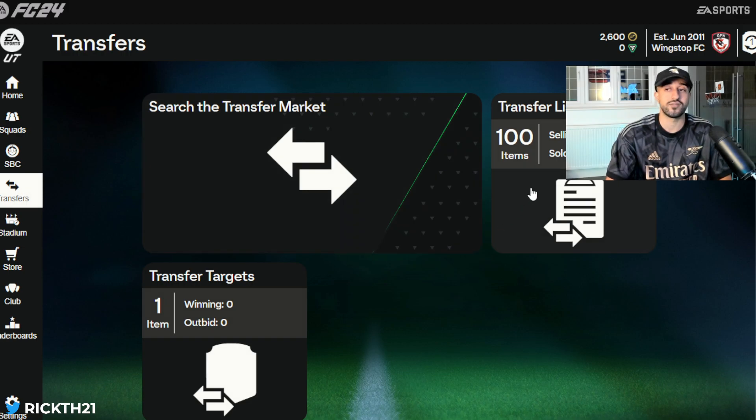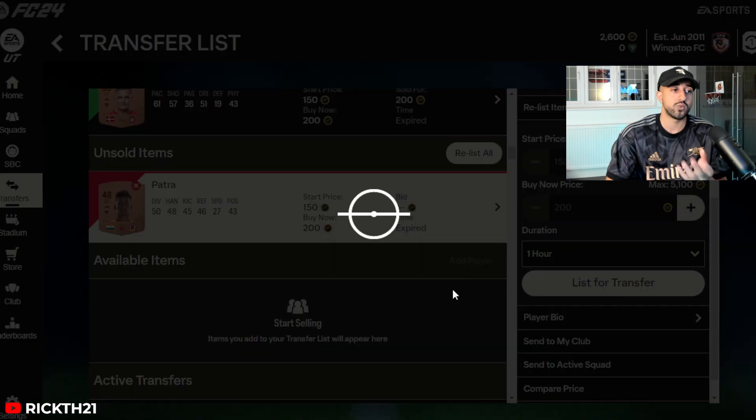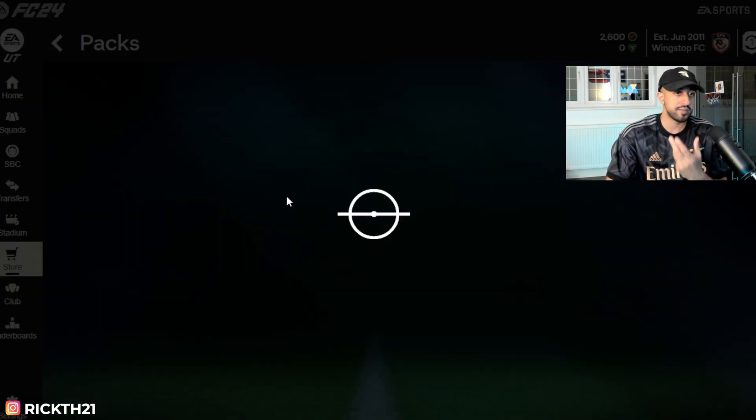We listed 500 bronze cards and other stuff too. The Bronze Pack Method is very simple. I've shown you all these cards that have sold, so I don't need to leave them there — I just wanted to show you that BPM is working. It's very simple: spend 750 coins on a bronze pack and see what you get.